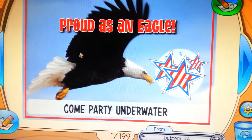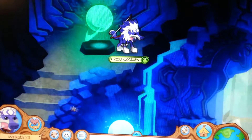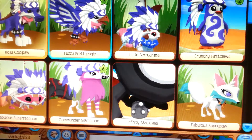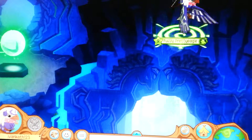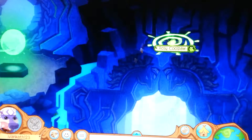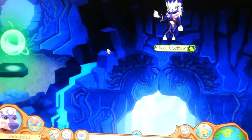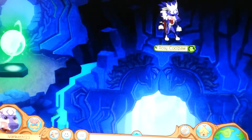Oops, I got a jammogram — come party underwater. I don't know. Okay, let me do that again. Eagle, so let me switch animals — wolf — and just run here. But then you can't move.